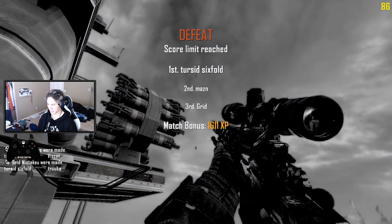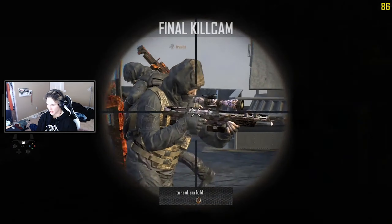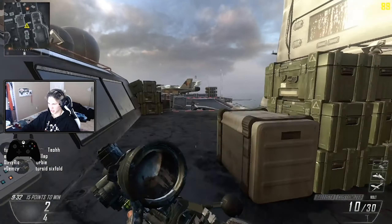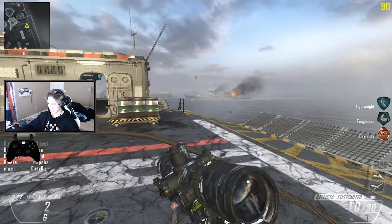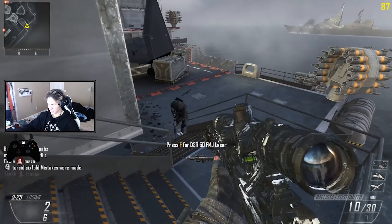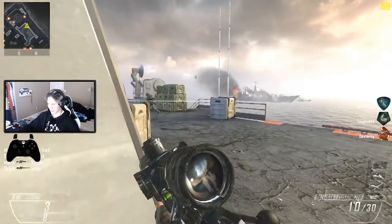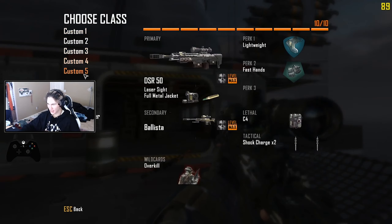If you cap your frames at 90 FPS, you're able to do things much easier, such as insta swapping and knacking. I don't know why, but it just makes it more responsive apparently, and it also makes your bullet trails go straighter — or so I was told. But I've definitely noticed that your insta swaps are easier to hit.